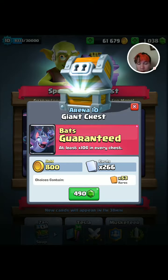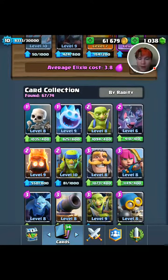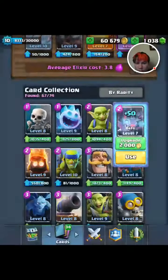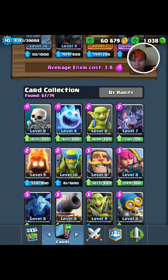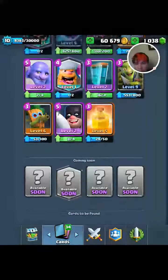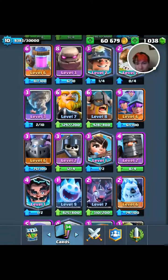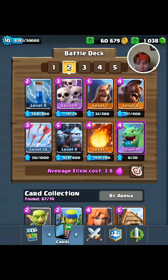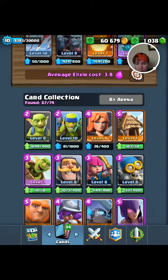Choices contain 53 rares — I didn't get to choose. I guess we'll upgrade our bats to level seven then, even though I don't really use them. Plus five, plus five, plus five — that was like nothing. We got level seven bats. Cap for commons. Royal giant level seven and mortar too — those are ones I've used before.